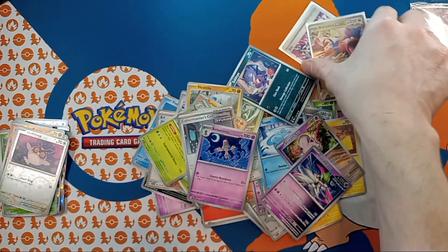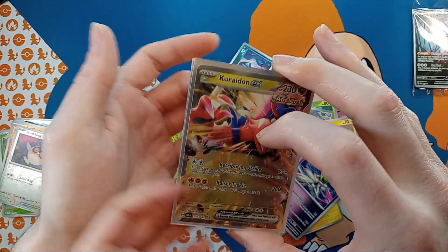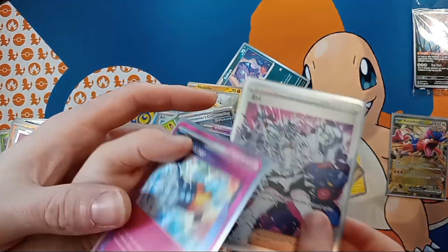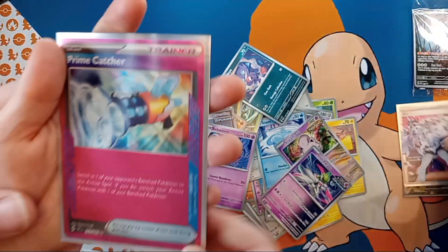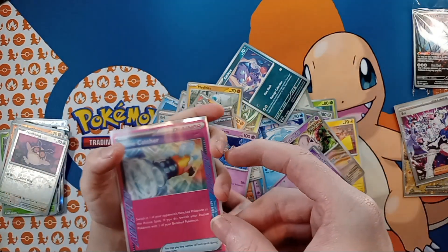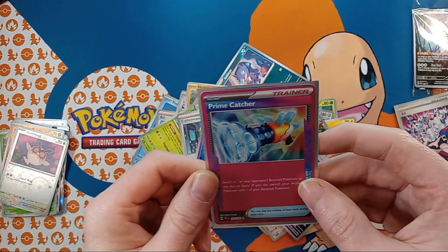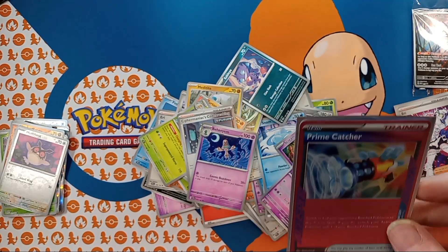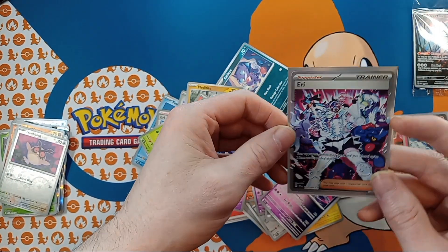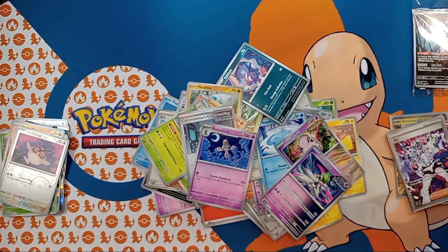Done! That's it. Yeah, that was the last pack — we got some last pack magic. Okay, let me see — I want to do a recap. We got the Cradily on EX and the Iron Valiant which I think is an SIR. Yeah, look — it's got two gold stars, and this one has one. This might be a reverse hollow but — yeah, look at it. I'm just going to have to check this out. This might be a hit and it might not be. Out of this we got two hits — an SIR with two gold stars. I am happy with that. That was a good ETB — we did good!